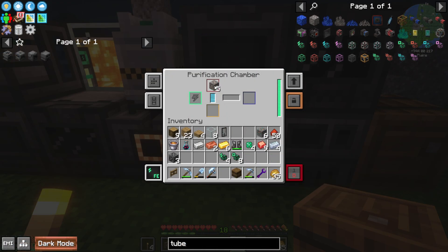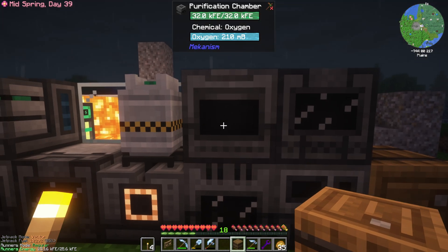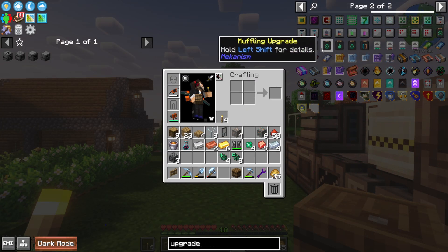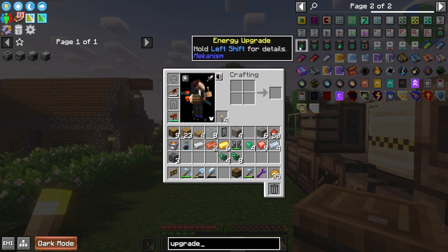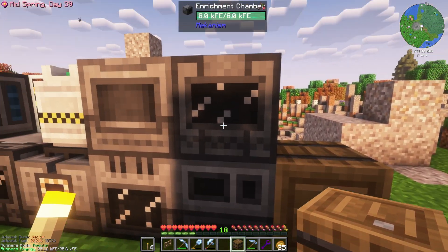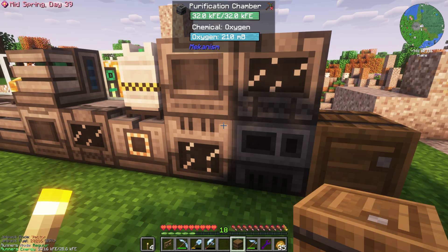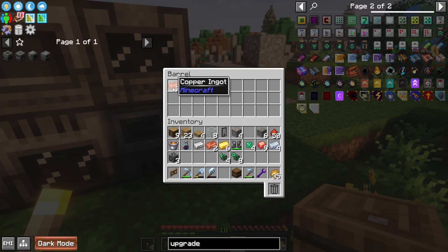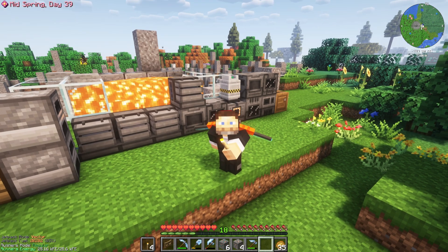Now we've got tripling. If we put copper in here, it takes oxygen and turns it into three copper clumps. These three copper clumps each get crushed into one dirty copper dust. That goes over into the enrichment chamber and then down into the smelter. We can also put iron in here. We've got triple copper, and we just got triple iron. There are also upgrades — Mekanism has speed upgrades you probably want to get first, though maybe the muffling upgrade first if the noise bothers you. The speed upgrade will help speed up these machines. Just be careful not to rush into that because more speed uses more power, and we're probably a little light on power at this point.